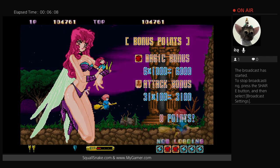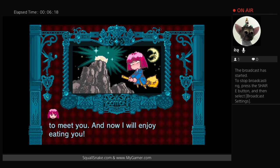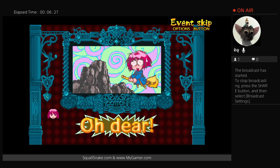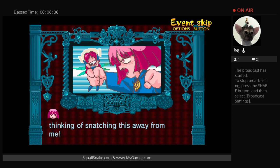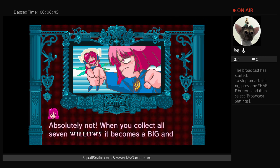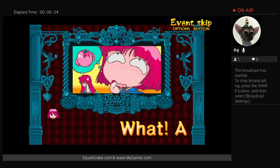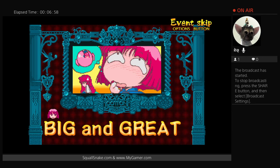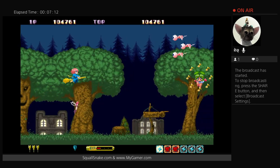It wouldn't really be an anime shooter without some kind of anime character. So Cotton really wants this Willow, which is some kind of candy, but the fairy won't let her eat it. The ending — I don't really want to spoil it — obviously involves the Willow. When you collect all seven willows across the seven stages, they become one big willow. It makes essentially one super candy. I love the ridiculous anime style — that's part of what makes Cotton, Cotton.